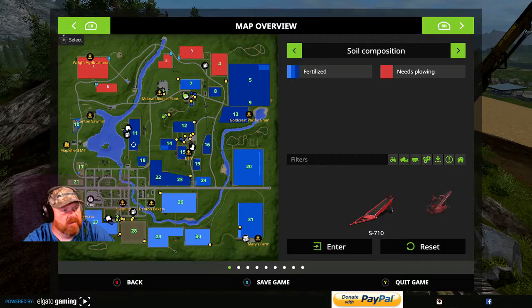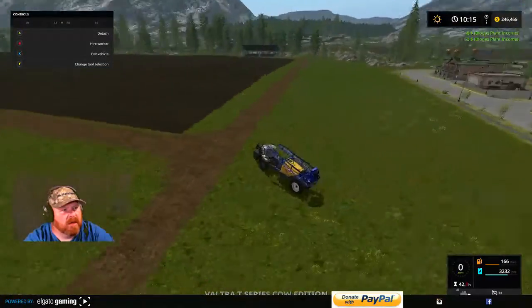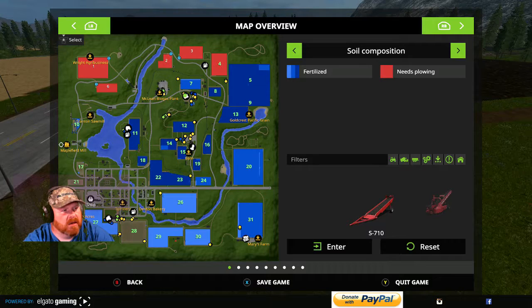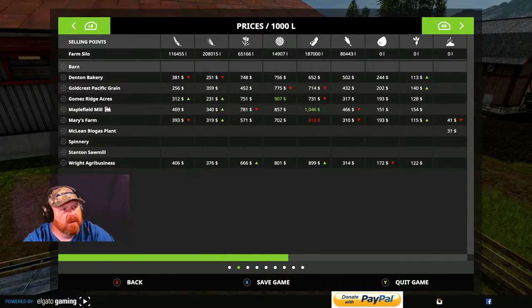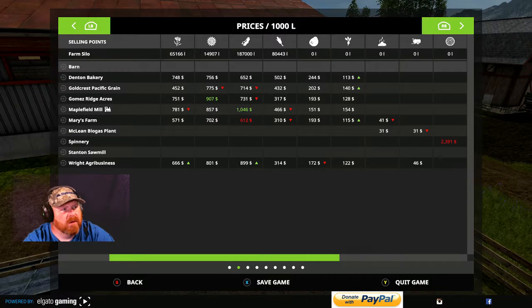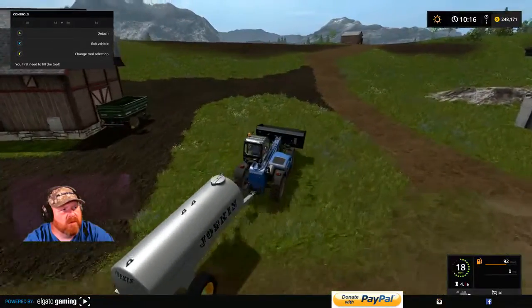Everything's ready for fields 24 and 20. Let's bob around here. We got our sprayer — field 26 needs some attention. Let's check our animals out while we're at it. All our prices are down on everything. Check that out — $1,046 for maple field meal. We need to transport some soybeans.